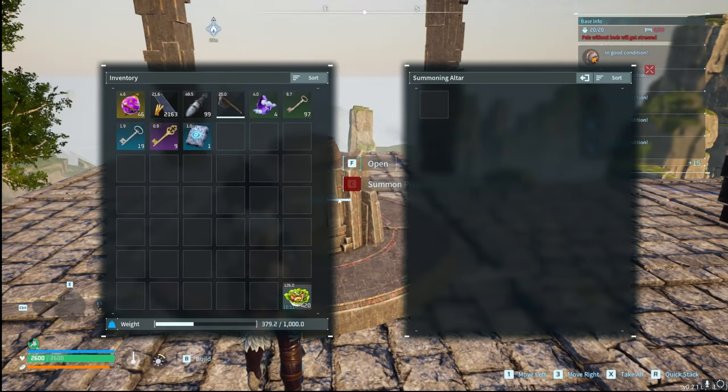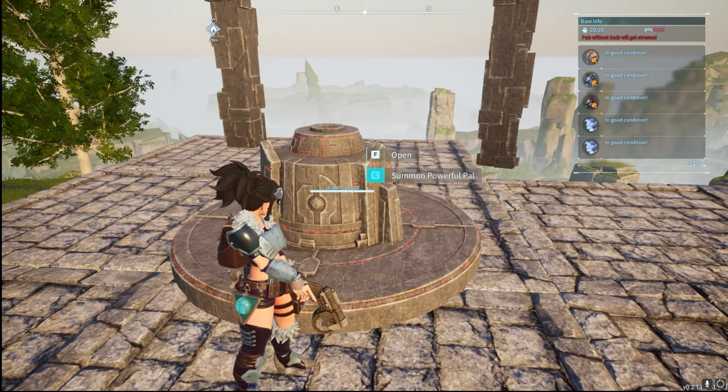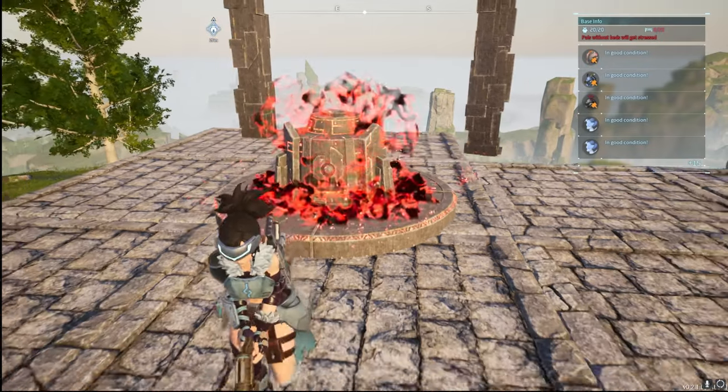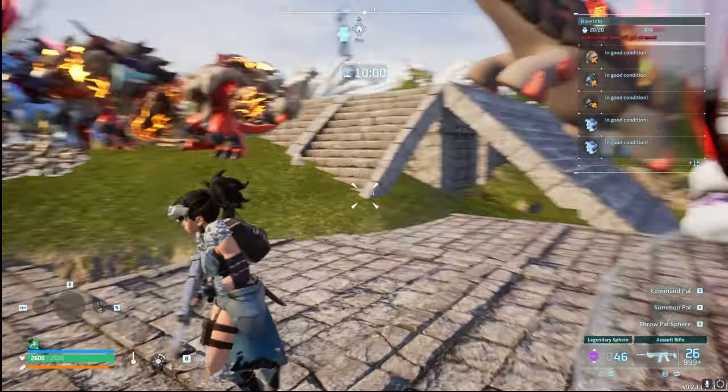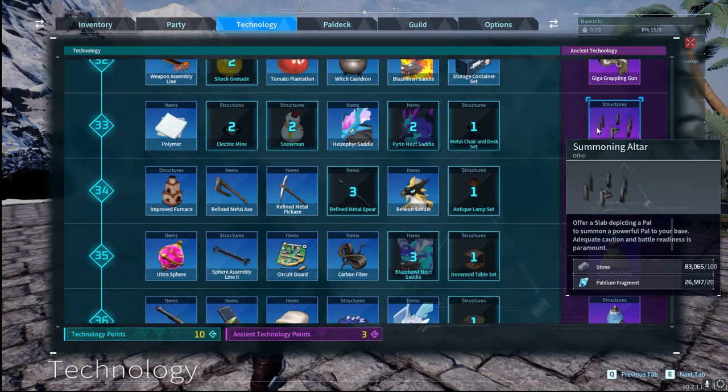Bellinor comes from the new structure called the Summoning Altar, which unlocks at level 33 and costs 100 stone and 20 palladium fragments. The important thing to know is that once you summon a Bellinor from it, the altar gets destroyed and you'll have to build another one. So it's one summoning altar for every single raid battle.